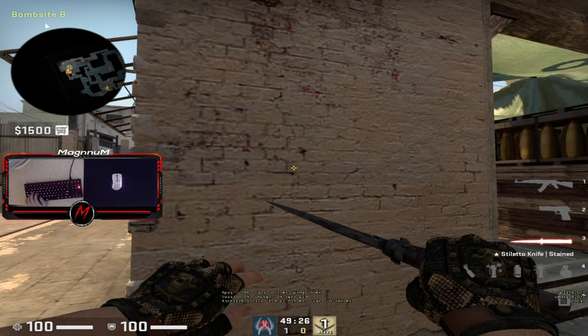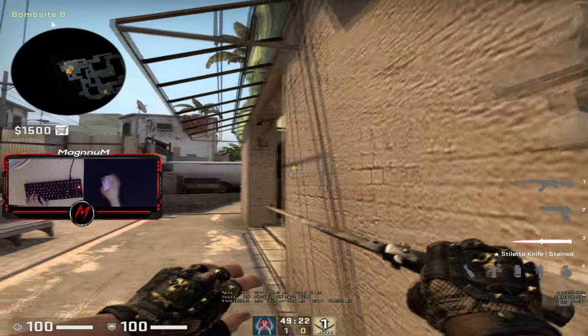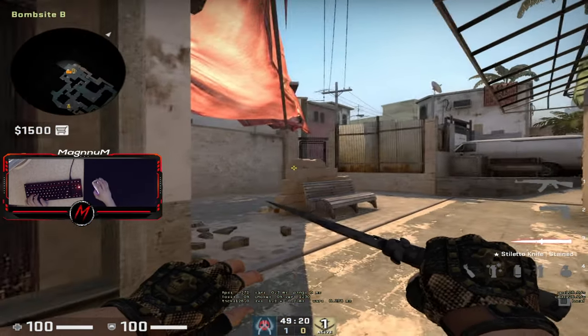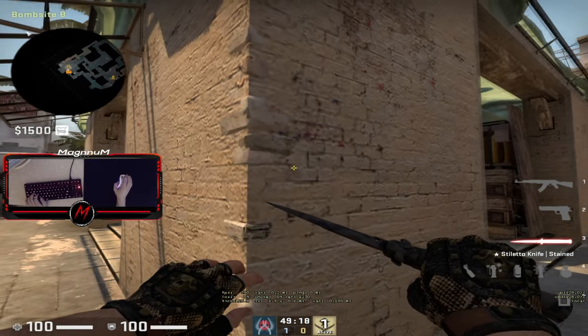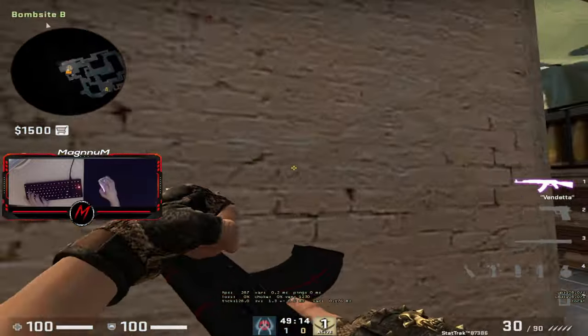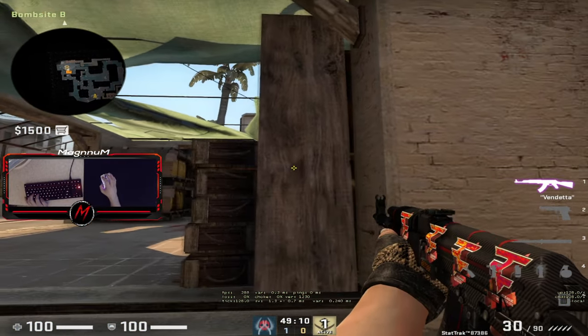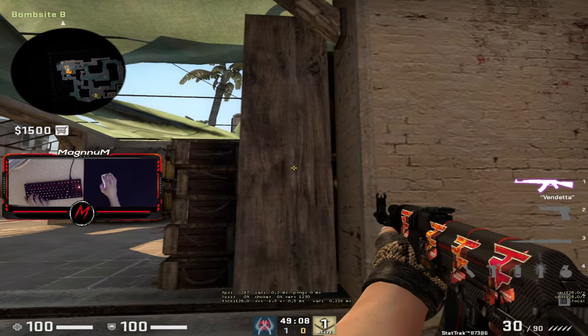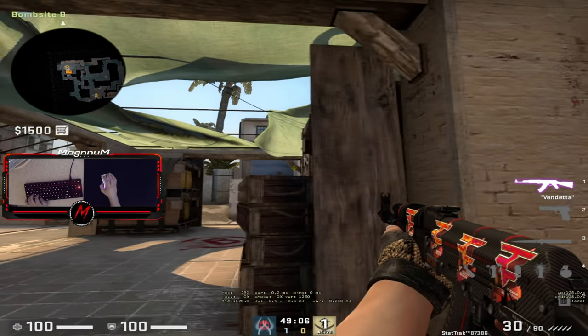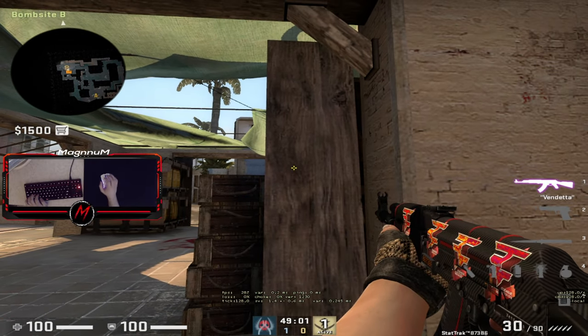Now let's say this position worked and you got like two or three kills from it - don't try it again in the same match because it's expected from them. So what I actually do if it's not always a B rush: go back here, hold this one. This one is also preferable so be careful. You need to keep moving, do like shown - be the one who peeks them, because peek advantage in CS:GO is huge. You should always be the one who peaks them, except if you have an AWP.